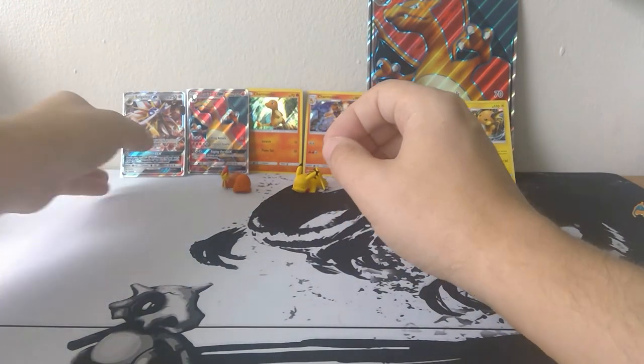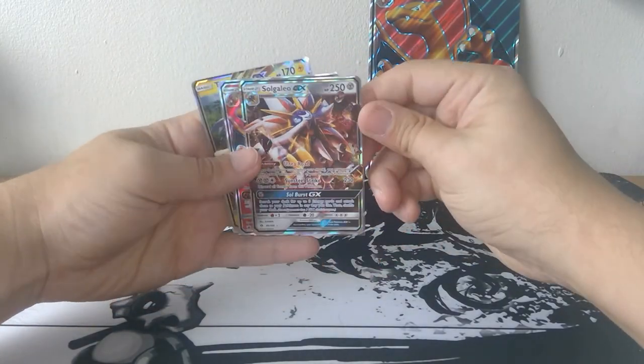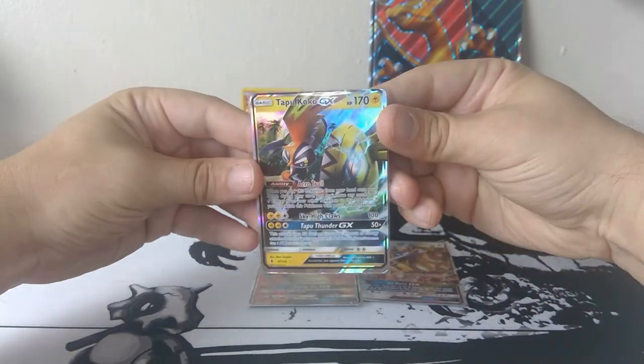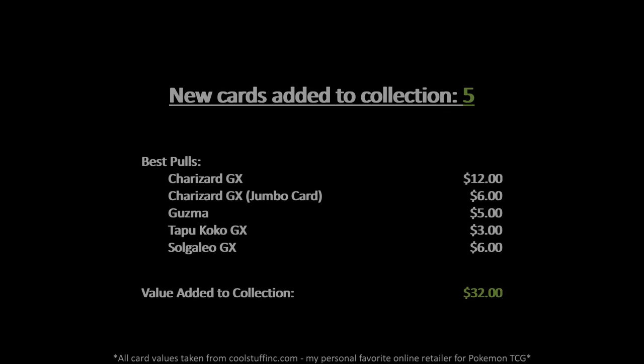Well, that was the Charizard GX box and some random Yu-Gi-Oh cards. I'm going to look online and see if any of the Yu-Gi-Oh cards I got are any good - if they are, I'll try and put something on screen. Charizard GX, Tapu Koko GX, Solgaleo GX. All right, thanks guys, I'll see you in the next video. Bye.